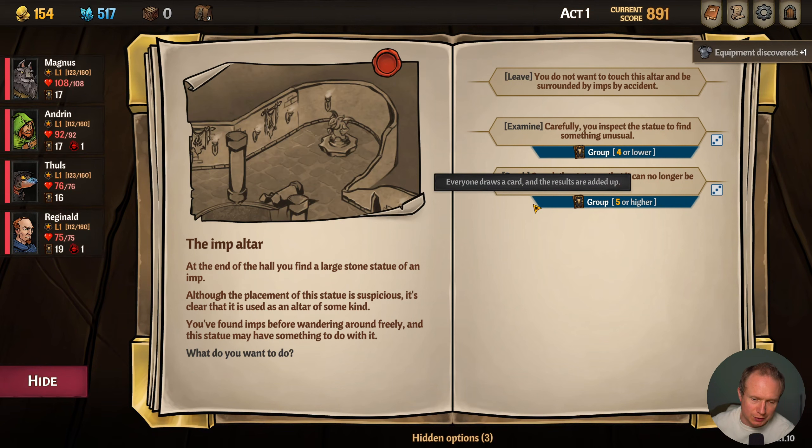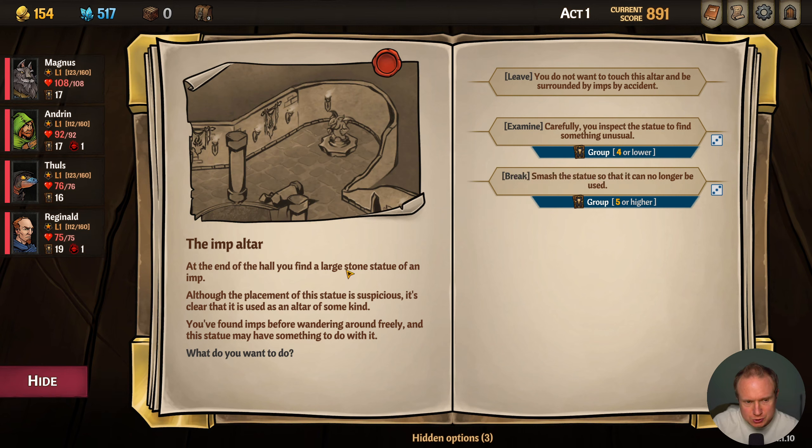All right, stone statue — what do we got going on here? At the end of the hall you find a large stone statue of an imp. Although the placement of the statue is suspicious, it's clear that it is used as an altar of some kind. You've found imps before wandering around freely and this statue may have something to do with it. Examine carefully and see if you find something useful.